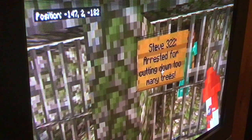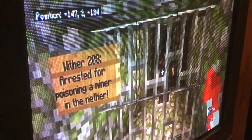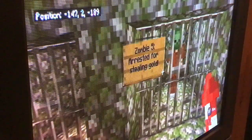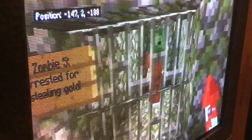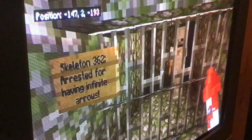Steve 322 — arrested for cutting down too many trees. There he is. River 208 — arrested for prisoning a minor in the Nether. You can see him. Zombie 5 — west is pursuing gold. There he is. And Skeleton Breeze is still arresting private, infinite arrows — all skeletons in the dungeon for that. And that is all the body of the castle.